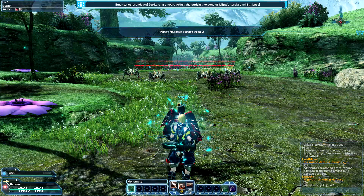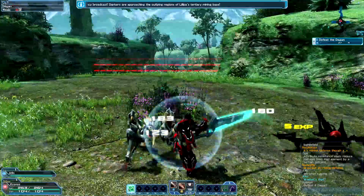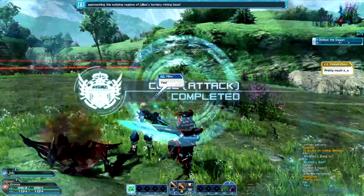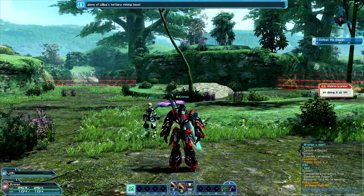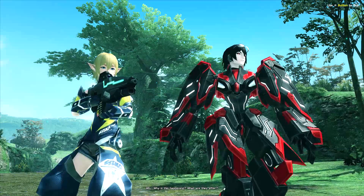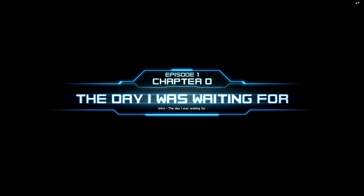That was the basic tutorial telling us how to play the game. Now this is the first mission — let's take down these guys. It was an emergency code to defeat four of the Darkers, which are kind of like the Resident Evil aliens essentially. This is chapter zero of episode one — story-related, so I'm going to skip most of it.